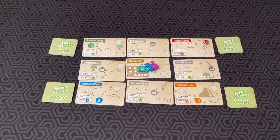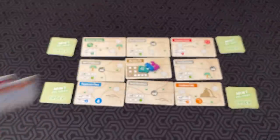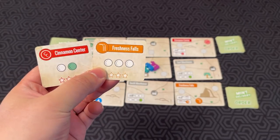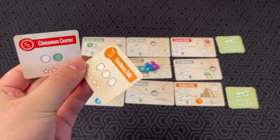At the beginning of the game, you get some of these orders face down, and you can keep up to six stars worth. The orders have a location and a mint requirement.